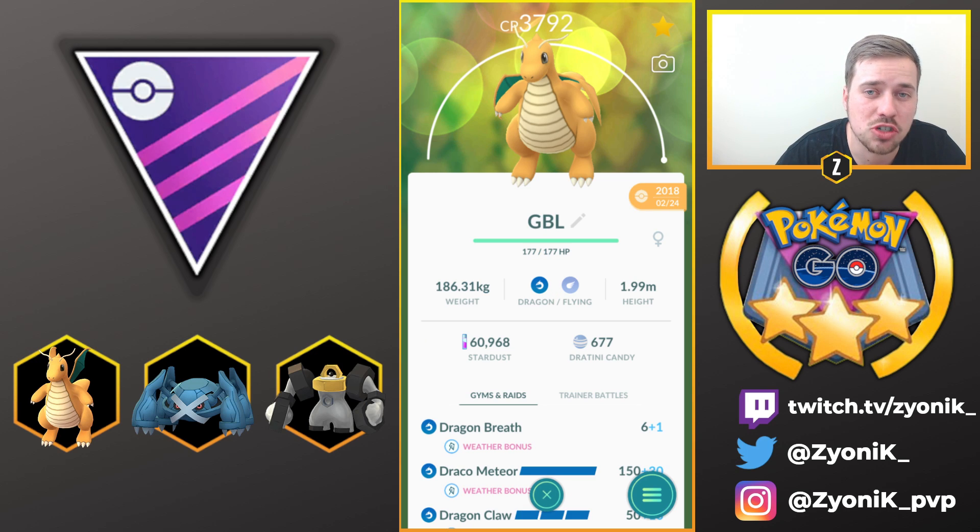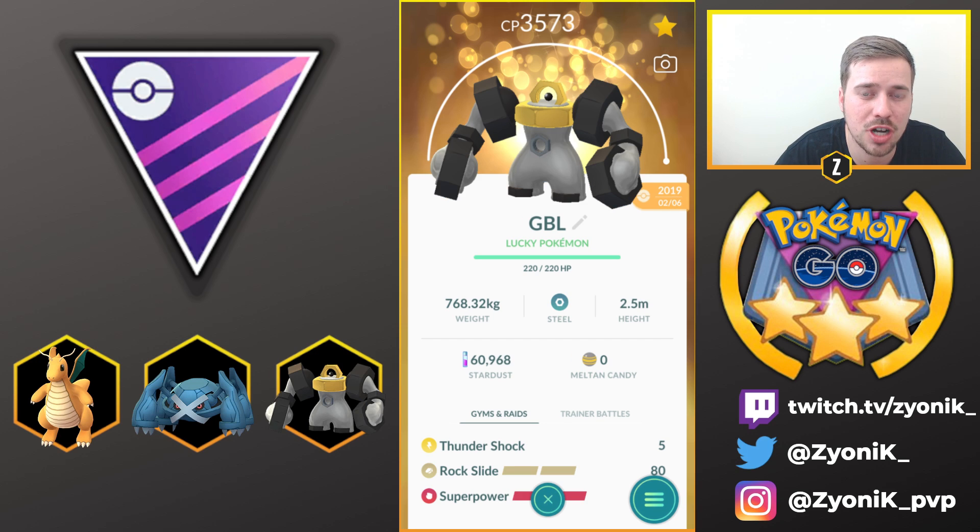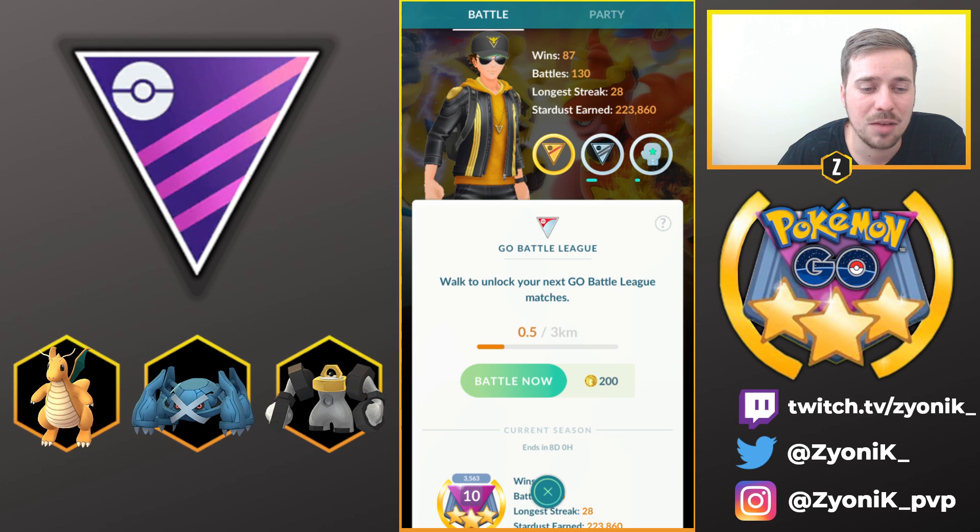With today's team we are running Dragonite with Dragon Breath, Dragon Claw, and Draco Meteor. With Metagross we are running Bullet Punch, Meteor Mash, and Earthquake. And with Melmetal we are running Thundershock, Rock Slide, and Superpower. Shout out to all my patrons who helped me with these battles. Let's get right into these Master League battles.